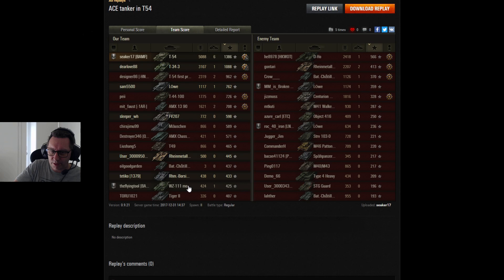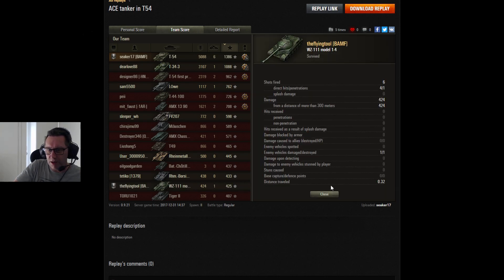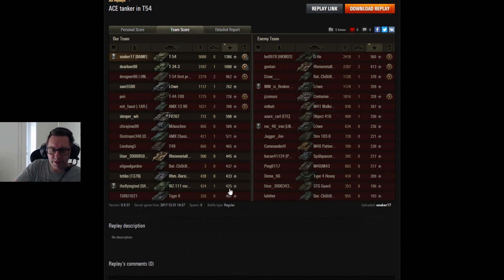Looking for that Scorpion G — switching to high explosive rounds for a little bit higher alpha damage. Let's see if it works. Waiting for the opportunity to pick up the kill and confirm the Top Gun. And like I said, that game is a little bit quicker than the other ones. It's an Ace Tanker mastery badge for Seeker 17 from Banff Clan — big welcome to Get On Board Studios. Seeker 17 with the Bruiser medal, Duelist, Fire for Effect, High Calibre, Top Gun — carried that one. 5,088 hit points of damage, 1,386 base experience. He fired 24 shots, 18 hit, they all did damage. Blocked a little bit, got a little bit of assisted.